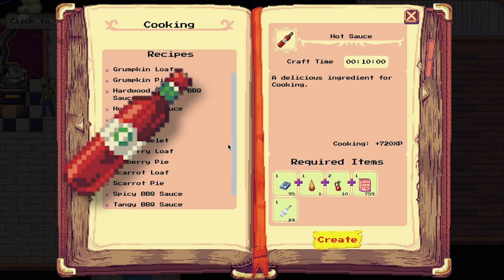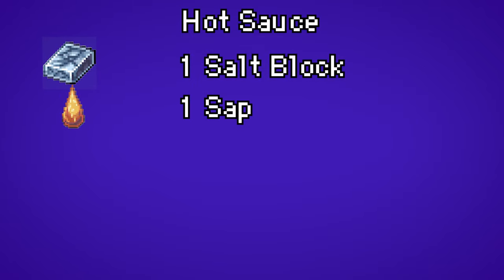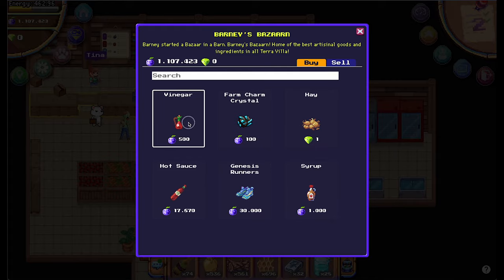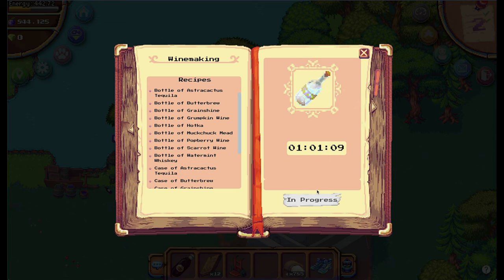Hot sauce is getting more difficult. You will need one salt block, one sap, two vinegar, one cooking mix, and the new hotka. You can buy the fine gear in Barney's Bazaar and you can make the hotka at the winery with potatoes.